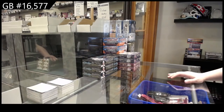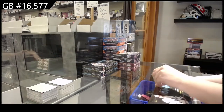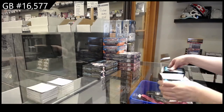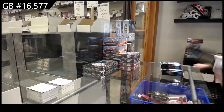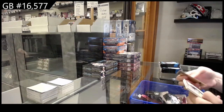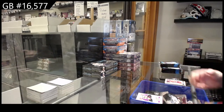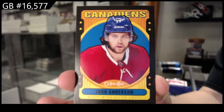Break 16, 577 — we've got the 21-22 OPG three-box break. Retro for Anaheim of Ryan Miller. And a retro black border, number 100 for the Montreal Canadiens, Josh Anderson.